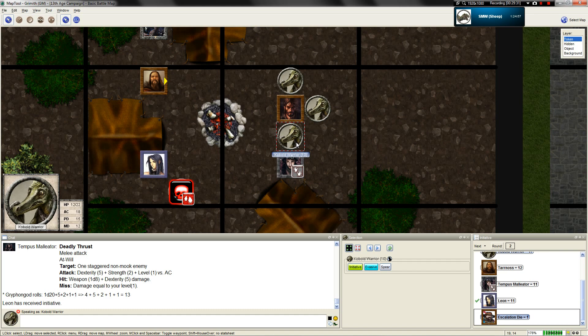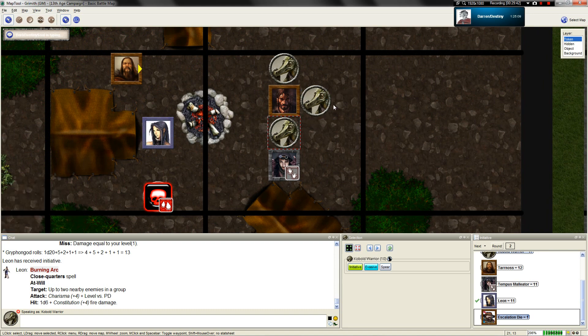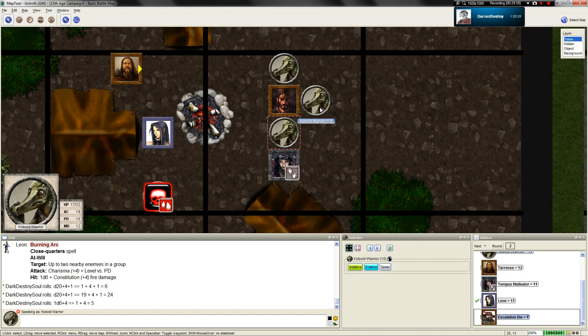Leon's turn - moving to get ready in case anything tries to go after our druid. Burning Ark - I'm going to target two nearby enemies in a group. Plus 4, plus 1. You hit the second one but you've most certainly missed the first one. Five points of damage minimum.